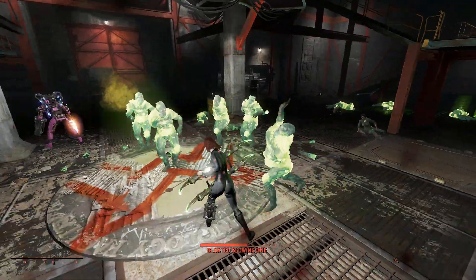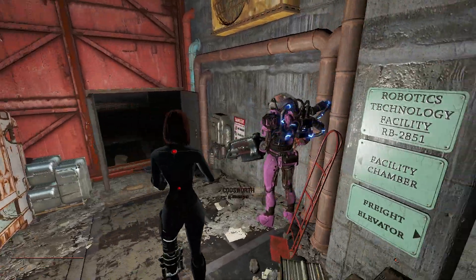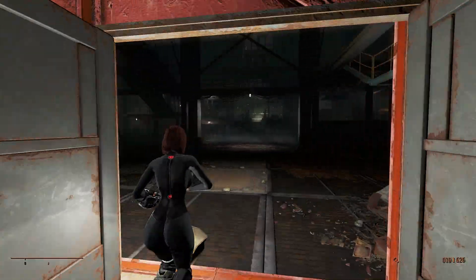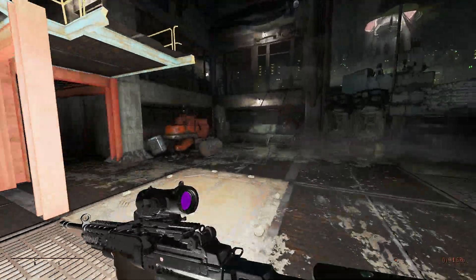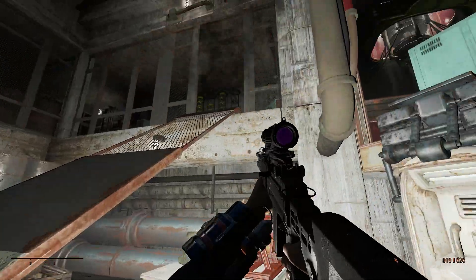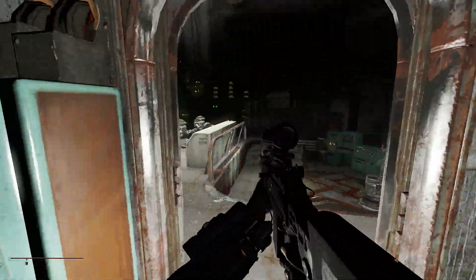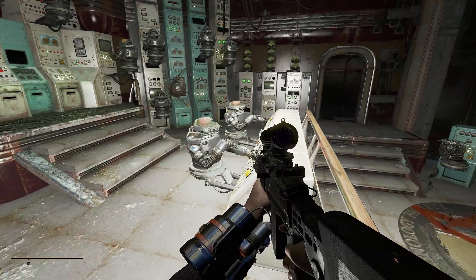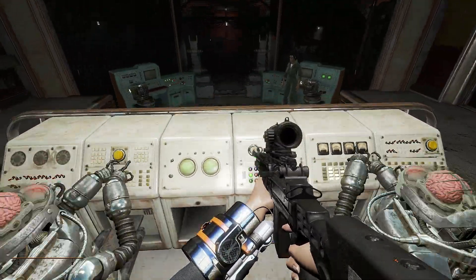Without further ado, let's continue with the guide. On your map, it's pretty close to Bunker Hill. You want to come over to the Mechanist's Lair — you should know this place because it's part of the DLC. Come up here and you'll see a ramp. Climb up this ramp, turn in this direction, and you'll see a bunch of robots just typing away.